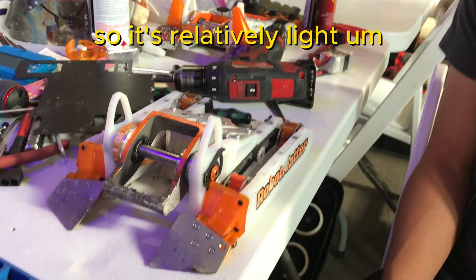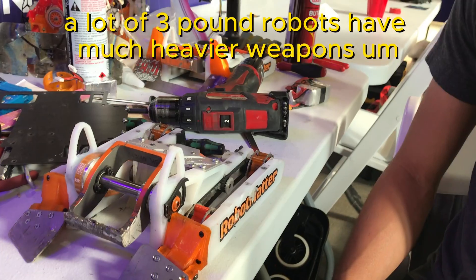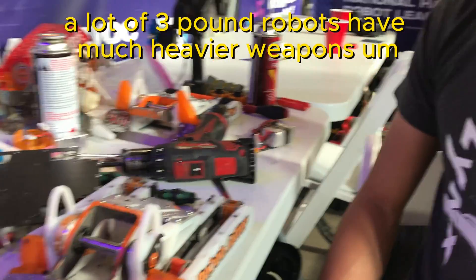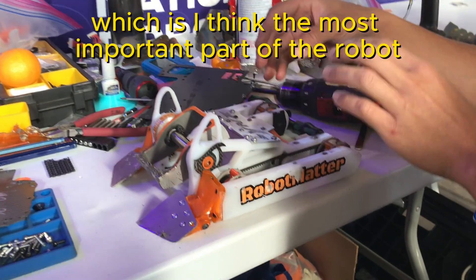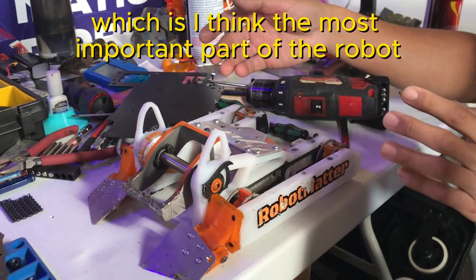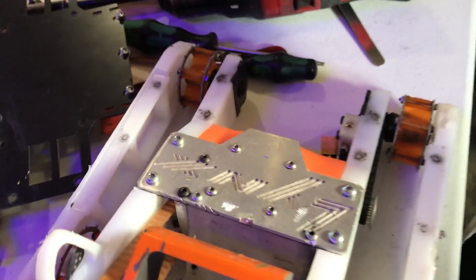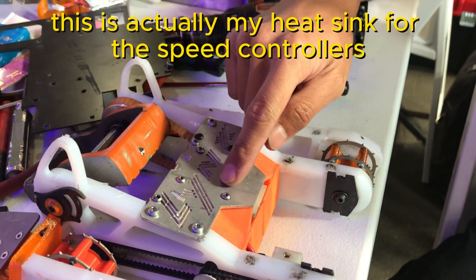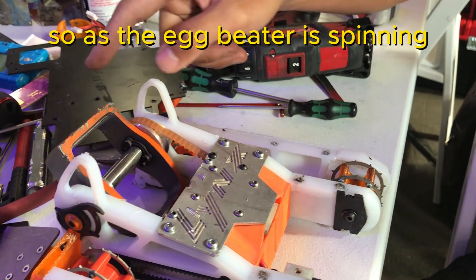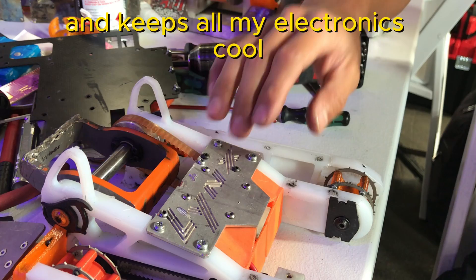So it's relatively light. I know a lot of three-pound robots have much heavier weapons, but since I have so much of the weight focused on the drivetrain — which I think is the most important part of the robot — weight comes out of the weapon. And the aluminum on top is actually my heat sink for the speed controllers. As the egg beater is spinning, it blows air across it and keeps all my electronics cool.